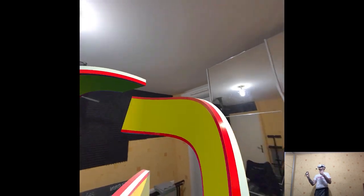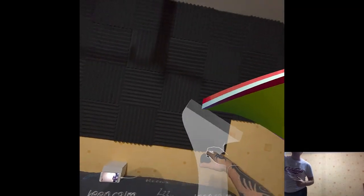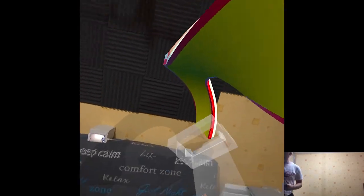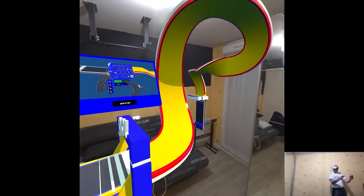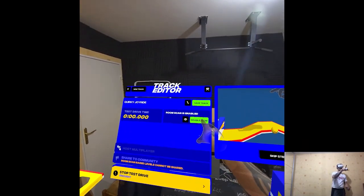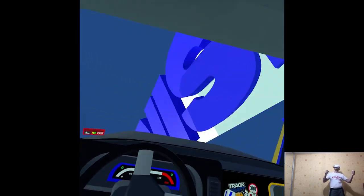Not looking bad for a rookie, but let's add a bit of style. Choose a prop from the pallet and place it — these are grabbed with the trigger button. This is like a disaster. Something is blocking here. Maybe that's what this room scan was.